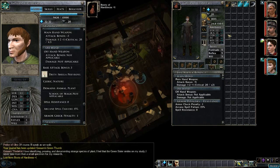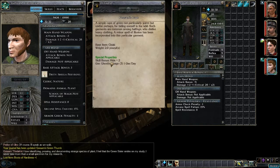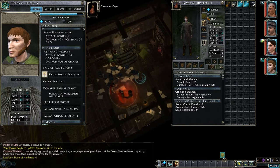His hit points were 28, so equipping the Boots brings him up to 32 and gives him an Armor Class increase also. Let's take a look at Goshen's Cape. Ooh, Ghostly Visage — Hide bonus and Ghostly Visage. Let's put that in a quick slot.